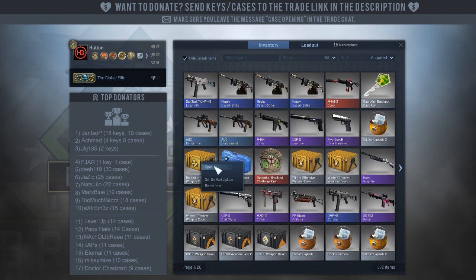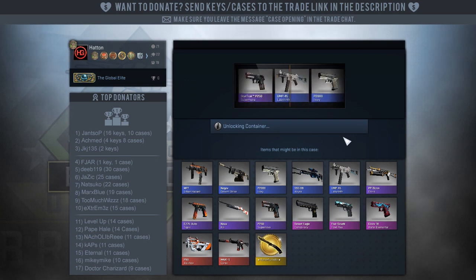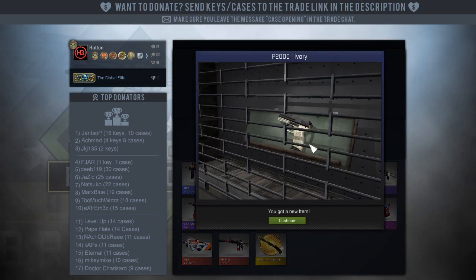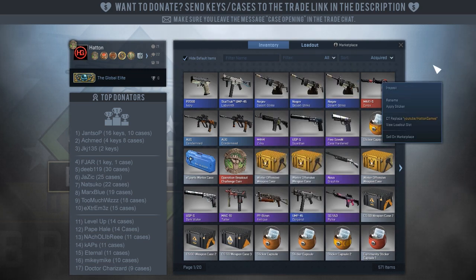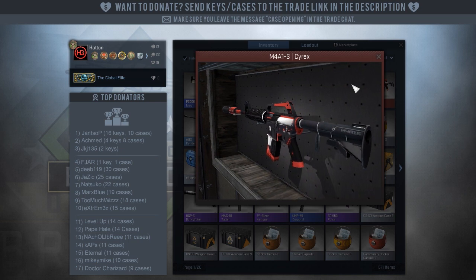Last case of the pack. I did six of these. Let's see what I get. A P2000 Ivory — standard skin. I can't grumble though, cannot grumble at that. Look at that — M4A1S Cyrex, Minimal Wear. What a way to start a case opening.